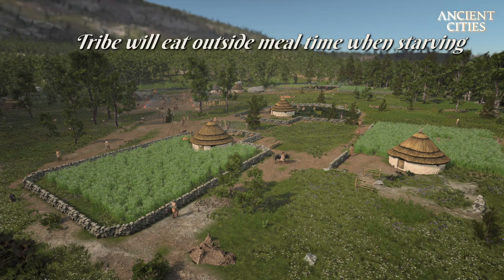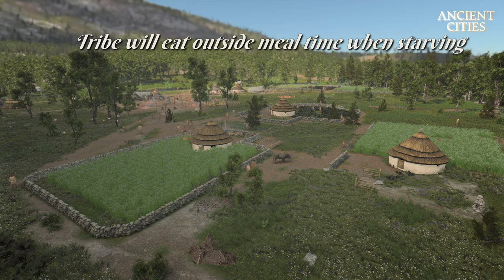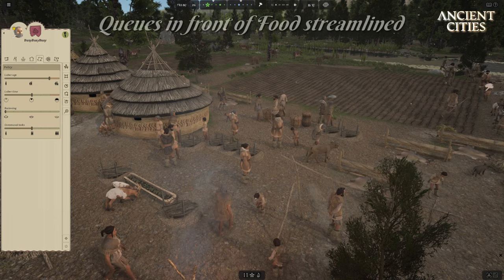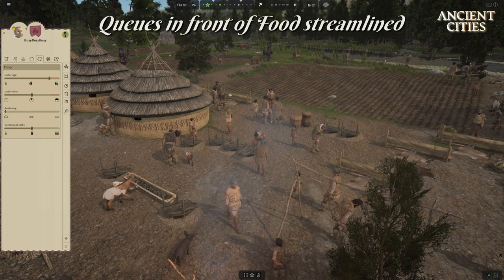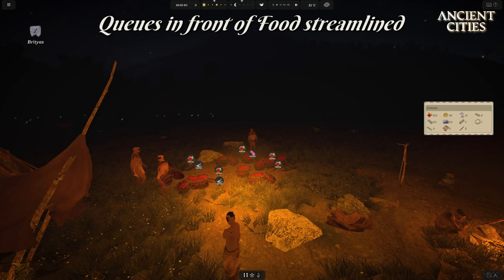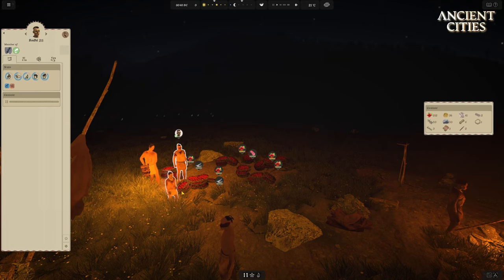When the tribe is hungry to a point of starvation they will not wait for mealtime to tick in — they will instead go help themselves and then go back to work unless they are too sick. We can by this save more people if food is coming in too small amounts for all to eat at the same time. In addition, the queuing for food is made much more streamlined so we will no longer see half the tribe queue in front of the same storage facility. They will instead divide themselves on all the storages that has the favorite food first, and if the queue is full they will move on to the next storage. So if you see people eating grains or bones you know you need more food or more storage options.